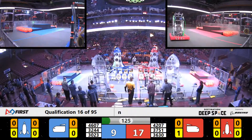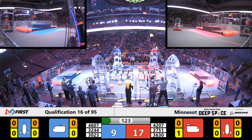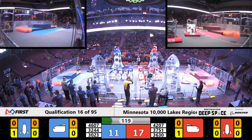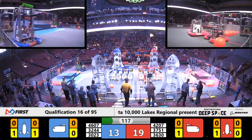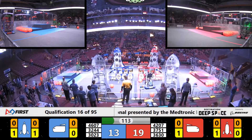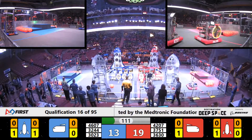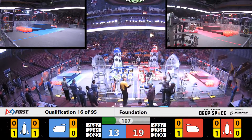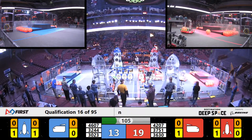Blue Alliance 4607 — that's a hatch panel to the Rocket. We saw many Rockets filled yesterday during the practice matches. Can we see that again today? Not only will that give an Alliance 30 points, it'll also give them an extra ranking point.